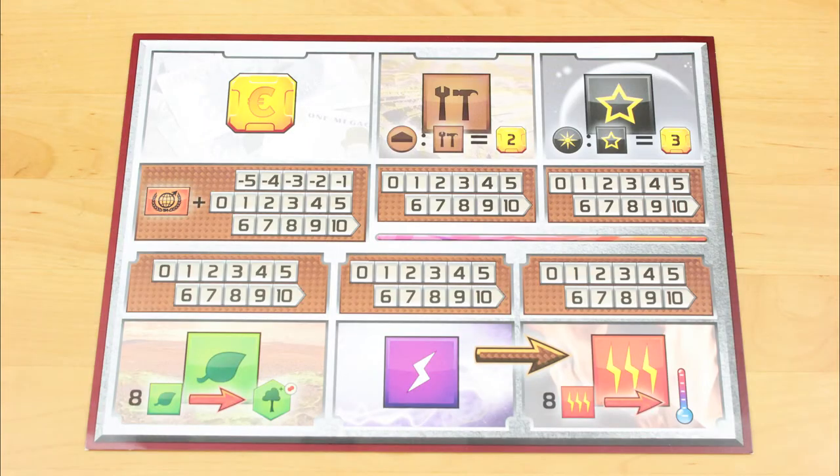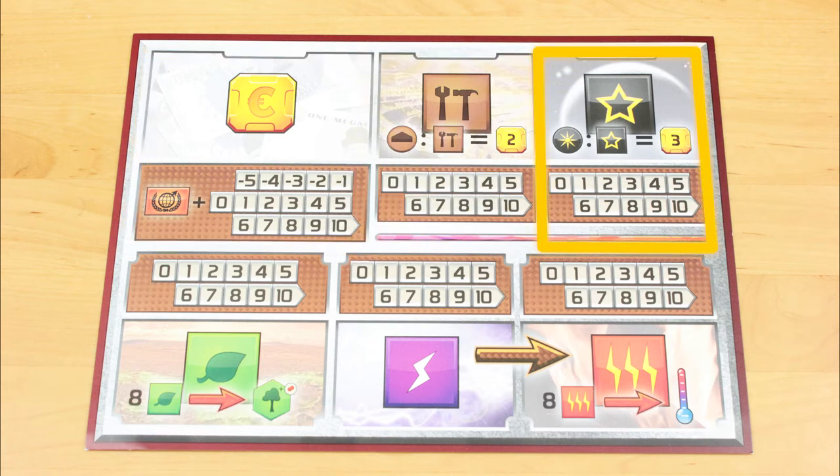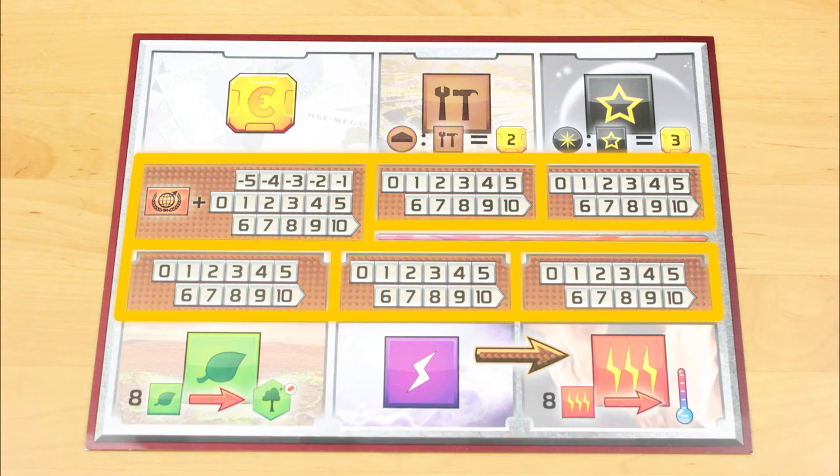Terraforming Mars is mostly an economic resource management game. There are six main currencies in the game, which you track on this game board: mega credits, which are represented by a capital M and the Euro symbol; steel; titanium; plants; energy; and heat. The numbered areas on the board represent your corporation's output, or production, of these different currencies. You can think of them as the potential salary you earn every generation.